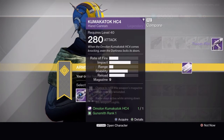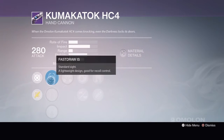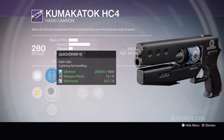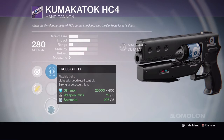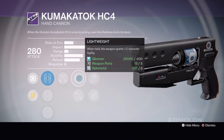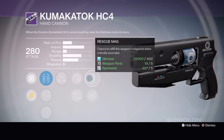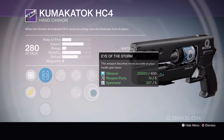Next up we have the Kumakatak HC-4 Hand Cannon. Tier 1 comes with Fast Draw IS, Quick Draw IS, or Truesight IS, Third Eye, Lightweight or Braced Frame, Rescue Mag or Eye of the Storm.